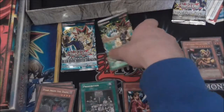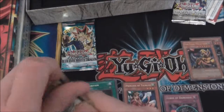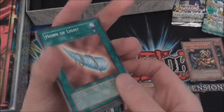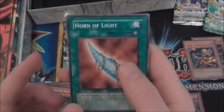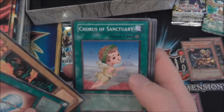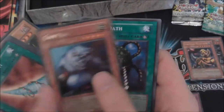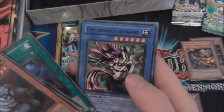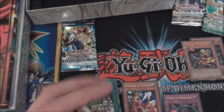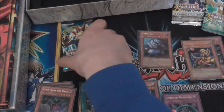Let's go with Spell Ruler next. Still looking forward to opening up all those 30 packs of Spell Ruler in the future. Horn of Light, Fire Kraken, Cross the Sanctuary, Slot Machine, Giant Rat, Turtle Oath, Performance of Sword, Monster Destruction, and Luminous Spark.